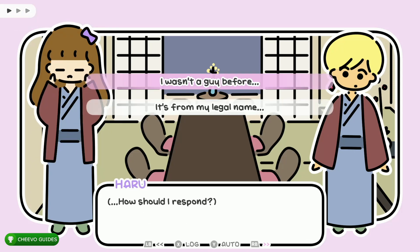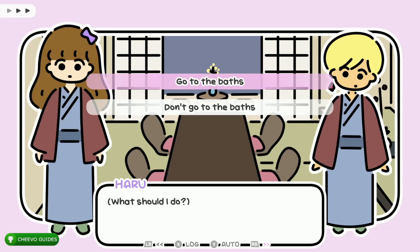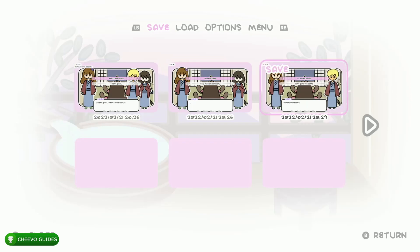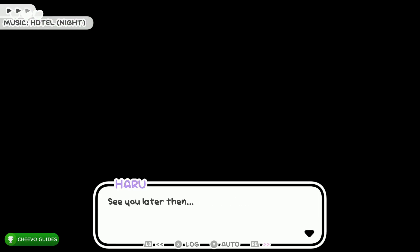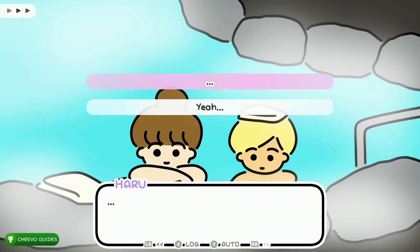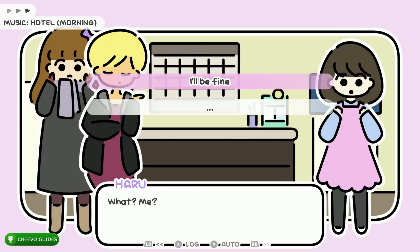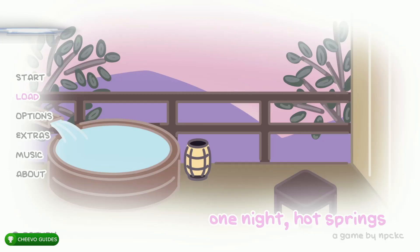Choose the top option: 'I wasn't a guy before.' Then choose the top option: 'Thank Erica for listening.' Once you get to the next choice, press start and save in the third save slot. Choose the top option: 'Go to the baths.' Press RB to continue fast forwarding. Choose the top option: 'School laboratory.' Then choose the top option: 'Dot dot dot.' Choose the top option again: 'I'll be fine.' This gives you Erica Ending 2, popping your next achievement or trophy.